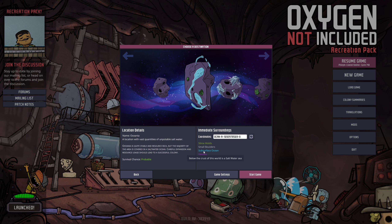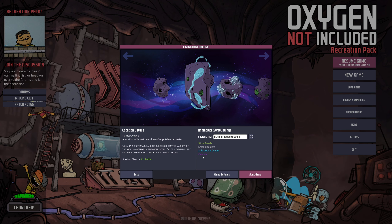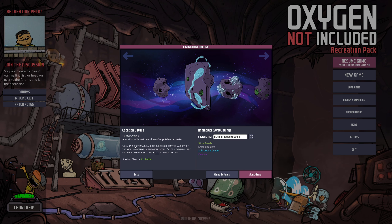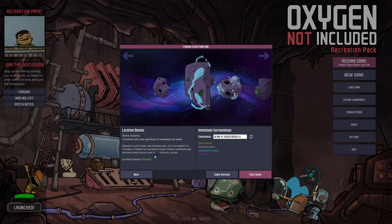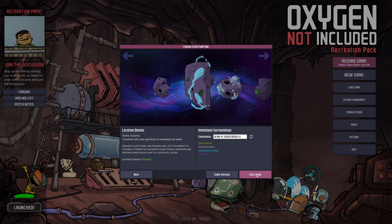It's a lot of salt water, so I'm going to have to desalinate - I don't know how to pronounce that desalination thing. Small boulders, slimes, random geodes. Is this good? This is good. Oceania is quite stable and resource rich, but the majority of the area is covered in salt water ocean. Careful expansion and resource usage should lead to a successful colony. Shall we try our best here?